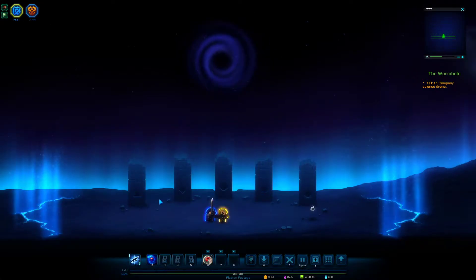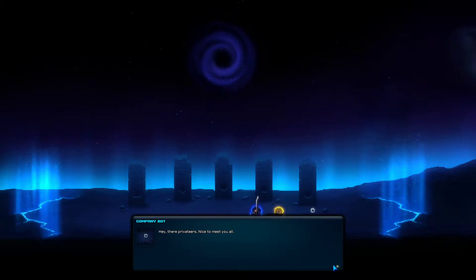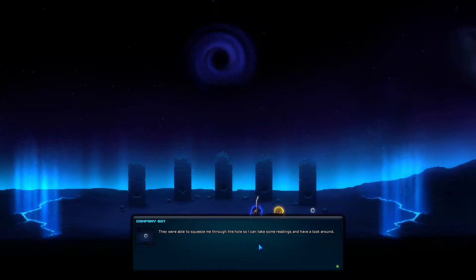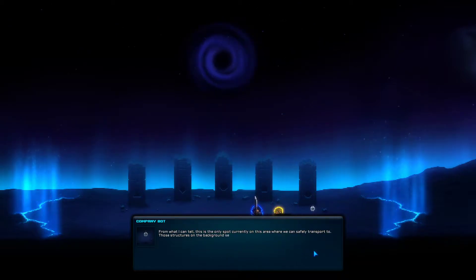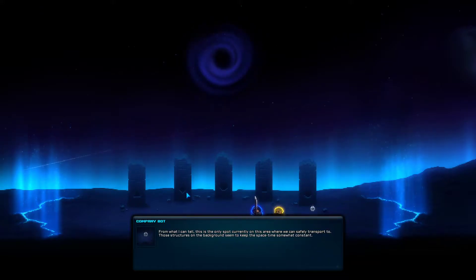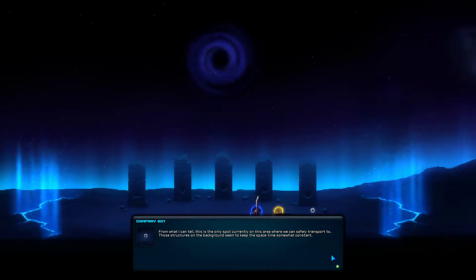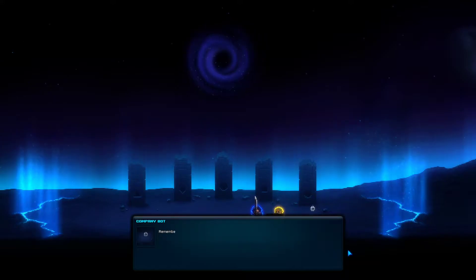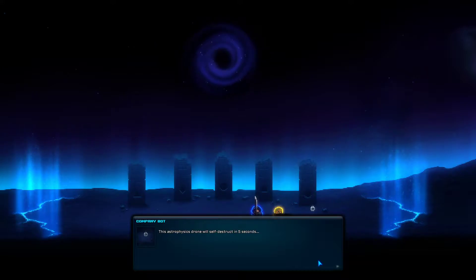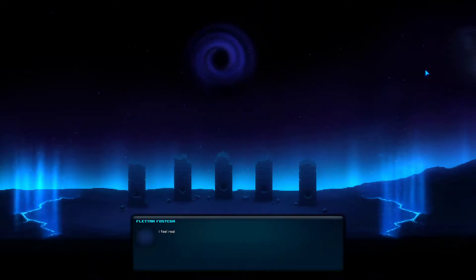We land and walk over to a little HAL-9000 type robot. He says he was squeezed through the wormhole to take readings. From what he can tell, this is the only safe transport spot — those structures in the background seem to keep space-time constant. It looks like you can place artifacts here to unlock something to let us pass through. He says to carry on with the original mission, to investigate whatever lies behind these temporal walls, and to remember to request new missions from the galaxy map.